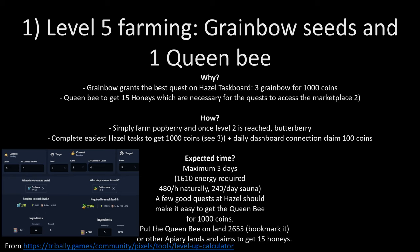Why do we need this aim? The coinbow is basically the best quest you will have on Azel — it's three granbows for 1,000 coins. So you spend about 9 coins and get 1,000. For the queen bee, you will need 1,000 coins to buy one, and you will require 15 honeys which are used for the quest to access the marketplace.